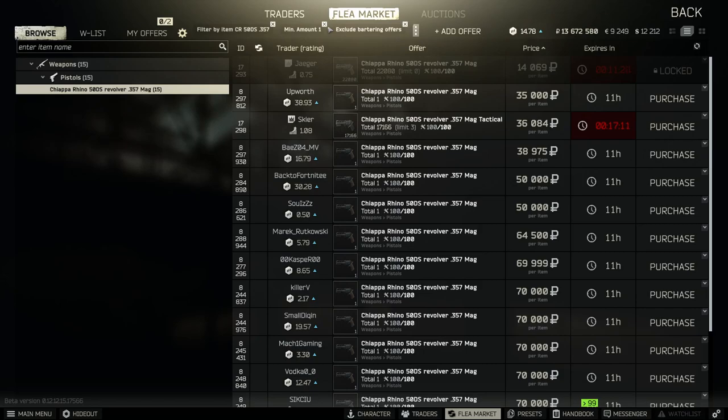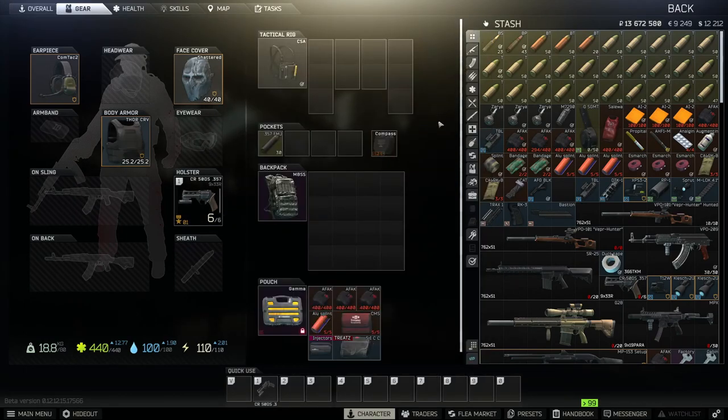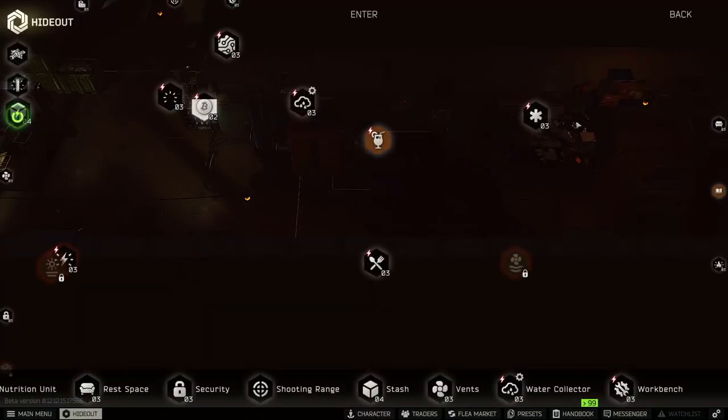You can just throw a blue laser sight on the regular one. We're starting with the regular ones - got the blue laser sight on there, got the FMJ rounds because they're like 36 pen with 70 damage. I checked the ballistics on them and hopefully we can get through some helmets and get some crispy one-taps.